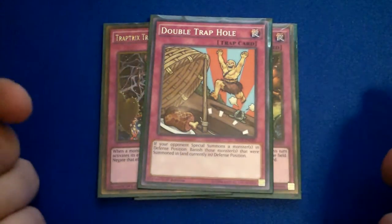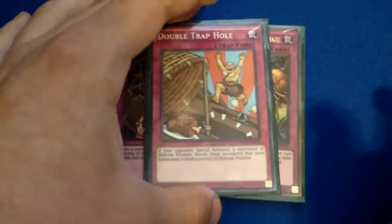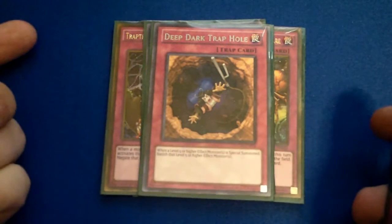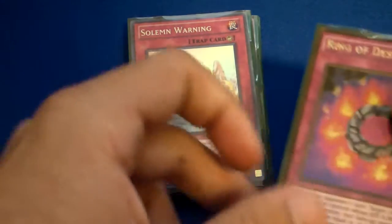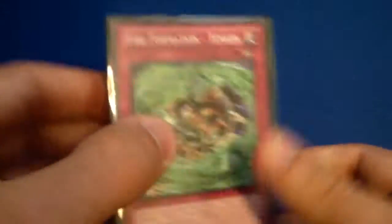One Double Trap Hole, good against rituals and stuff like that. One Deep Dark Trap Hole, good against Mermos and stuff like that. Bottomless, of course, good. Trap Hole, always good. Warning, good card. Rank Destruction, also good. And Tankin, helps protect your Fire Fist from destruction — that's very, very good as well.